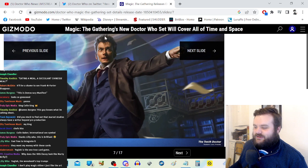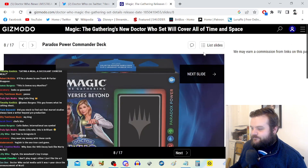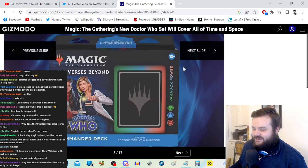This looks AI generated — I can tell it's not because there are the appropriate number of fingers on the hand, but there's something about the face, maybe it's the shading. But here's the 10th Doctor in the library in Forest of the Dead, about to jump down that portal thing. The commander deck contains doctors 12 and 13 in Paradox Power.